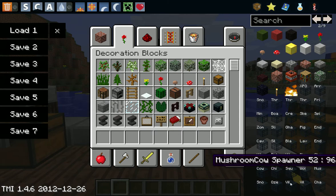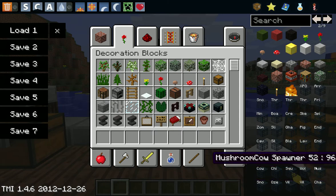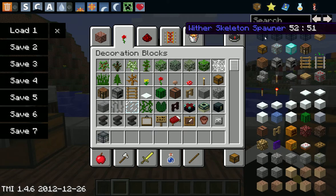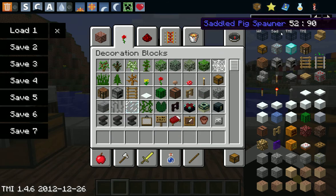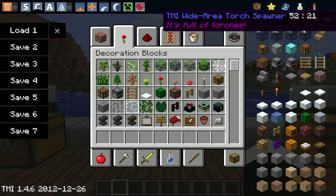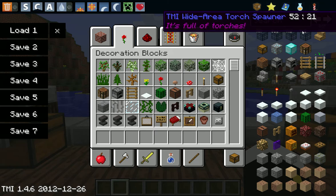You can get any mob in the game through this. You can get charged creepers, which is amazing. You can get witches, wither skeletons, saddled pigs, a random firework spawner, and a TMI wide area torch spawner.